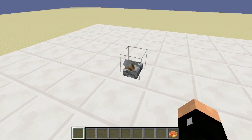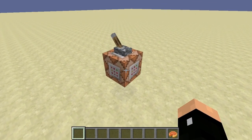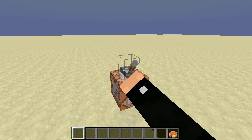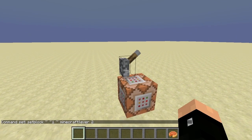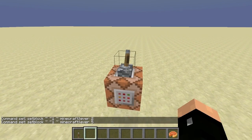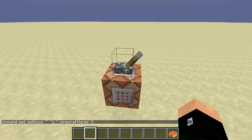Since it uses command blocks, it's not survival friendly. The principle behind it all is a command block that exchanges the block above it with a lever with a data value of 5 — so on, off, on, off. You can exchange the data value for other things if you have the lever on the wall or something like that, but 5 is the one I'm using here.